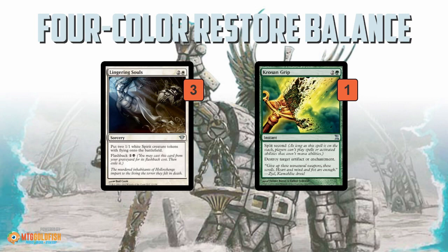So that is the new take on Restore Balance in Modern. It looks super sweet — 4-color Restore Balance featuring a cool Planeswalker package to finish off the game, as well as a bunch of real cards like Goblin Dark-Dwellers, unlike some of the old Restore Balance decks. Anyway, that's been our Instant Deck Tech for today. I hope you enjoyed it, and I will talk to you soon.